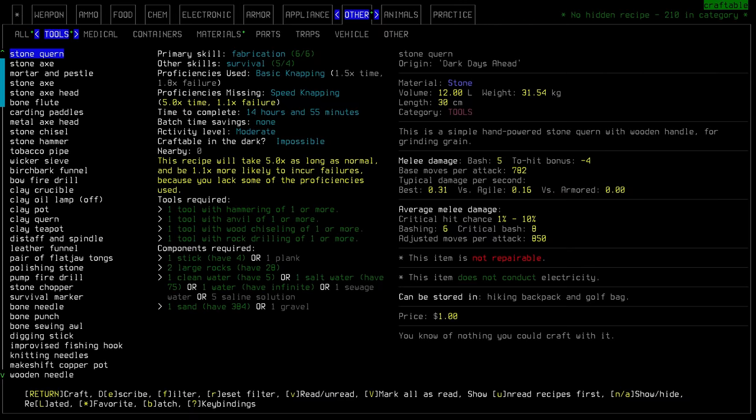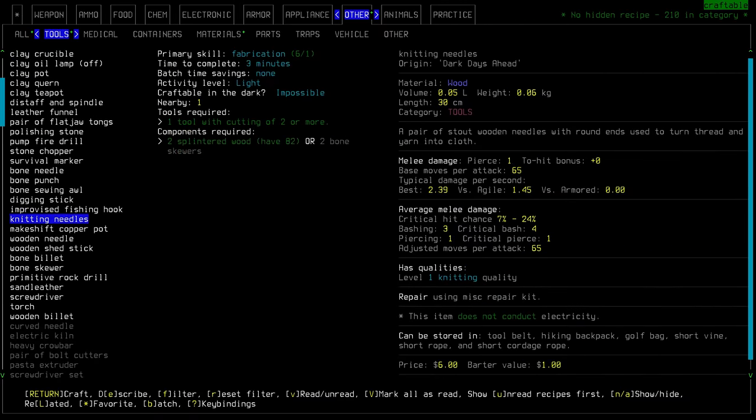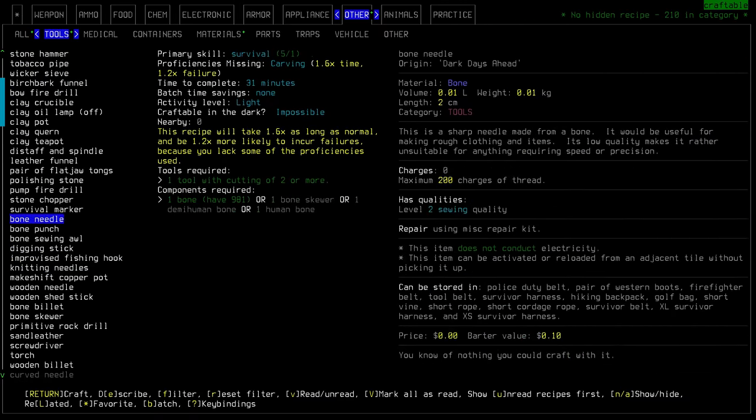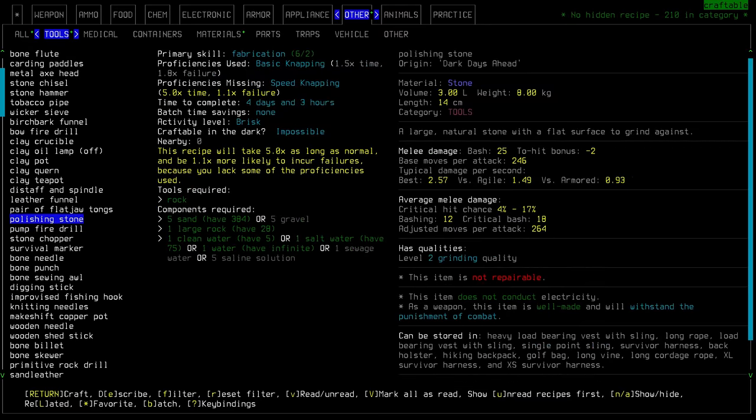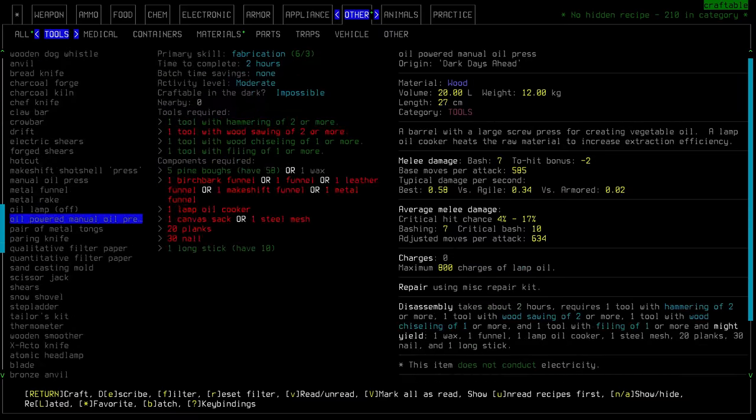Under other, it looks like we have some more tools, and as you can see, we can make a lot of tools. We actually do need to make the pair of flat jaw tongs eventually, but we won't worry about that now — that's a project for another day. We also have an oil-powered manual press — a manual oil press, I guess to get oil from things.